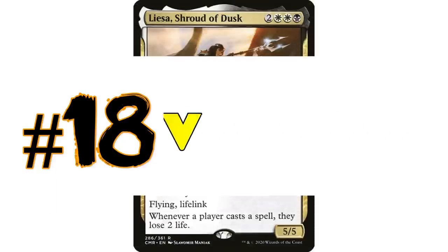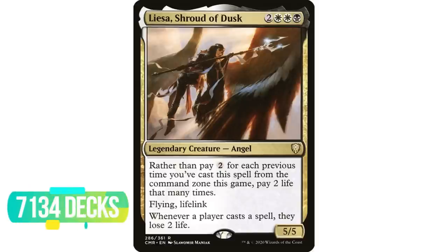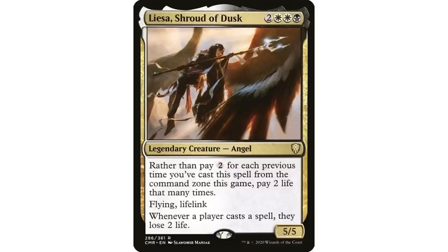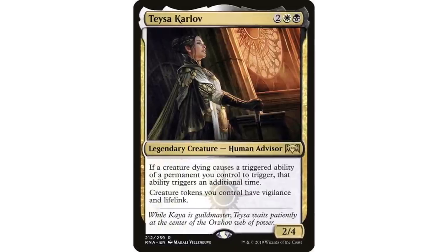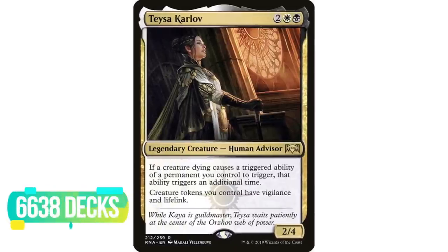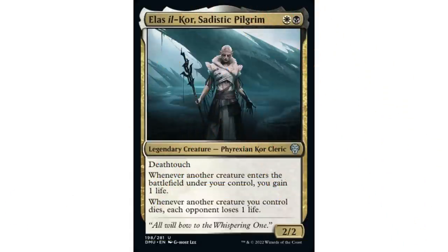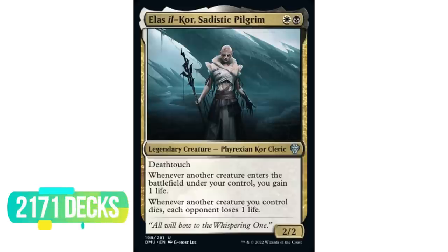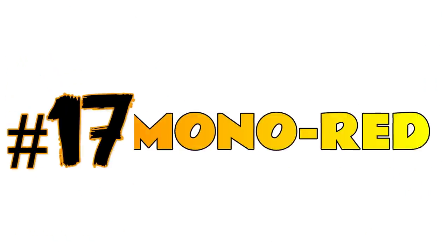Coming in at number 18 is Orzhov with 38,160 decks. For me a surprise: Liesa, Shroud of Dusk is the most popular Orzhov commander — that was a really big surprise, also the most popular commander from Commander Legends. The fact it's more popular than Teysa Karlov is wild to me. The most popular Orzhov commander from last year is Elesh Norn, Core Sadistic Pilgrim with over 2,000 decks on EDH Rec, already the ninth most popular Orzhov commander — it just has a very open-ended ability.